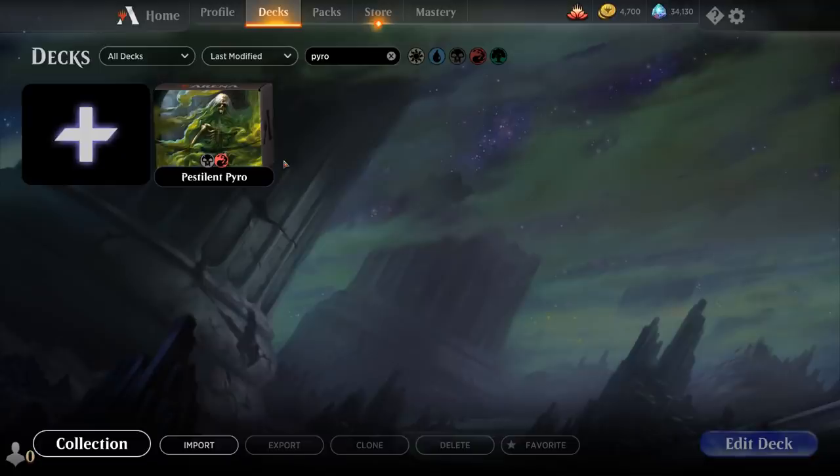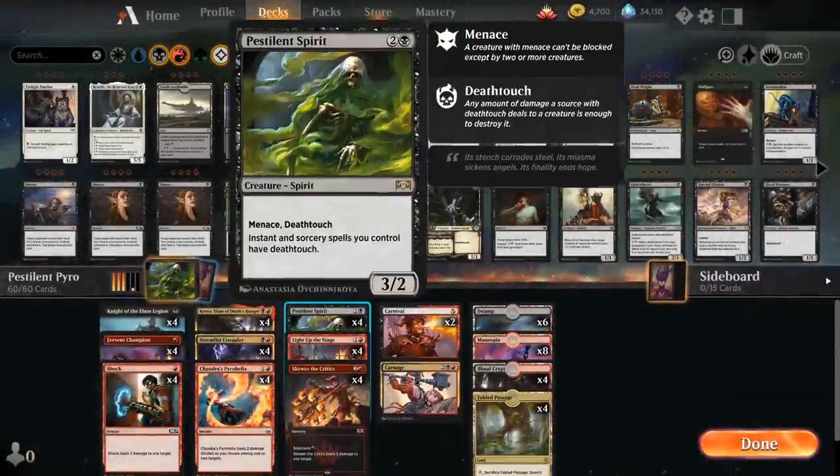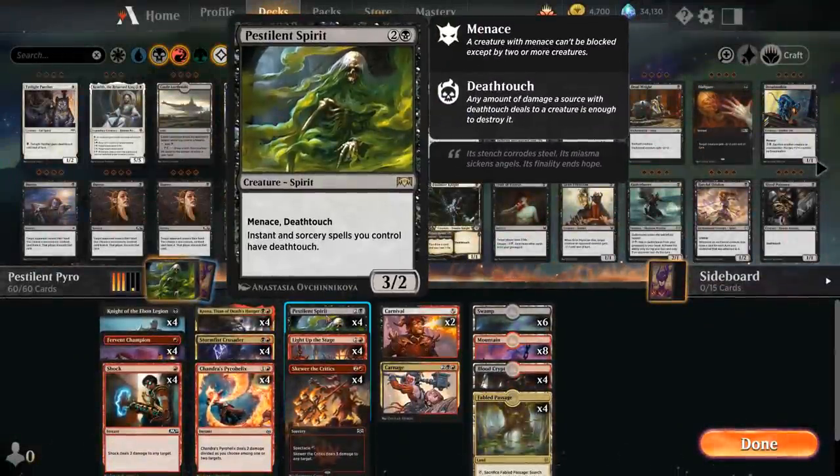Hello and welcome to another Magic Arena gameplay video. Today we're taking a look at another standard deck, and as voted on by my supporters on Patreon, we're taking a look at a Pestilent Spirit deck — a three mana 3/2 spirit with menace and deathtouch, saying instant and sorcery spells you control have deathtouch.